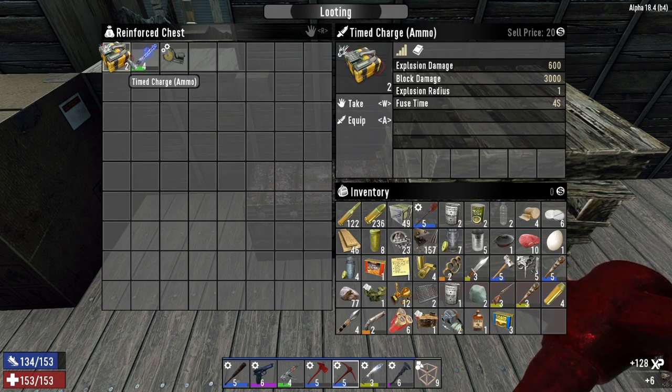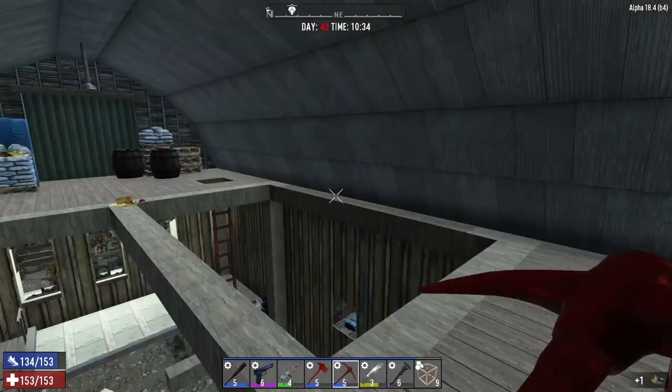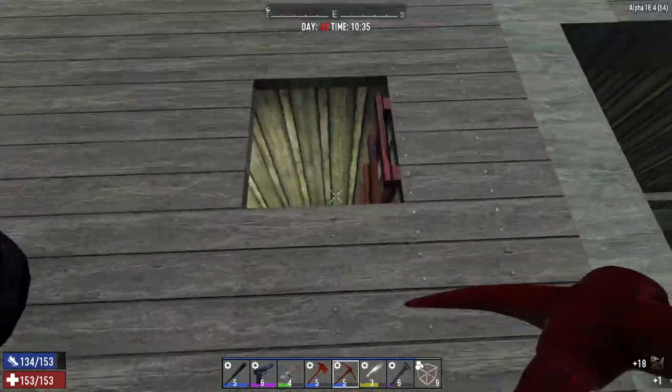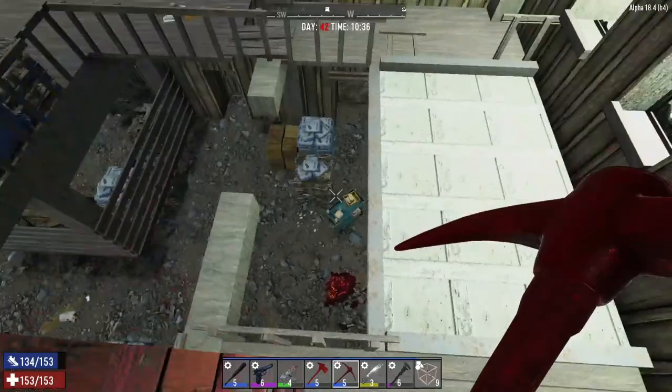That's some explosive charges — that's cool. Stamperton and the arrow rest mod. What can I get rid of? Perfect, look at that. And that's pretty much it — not a bad little POI if I do say so myself.